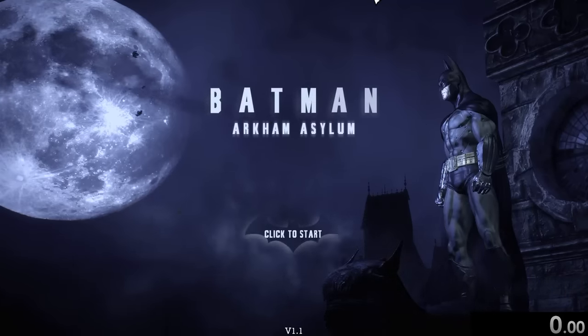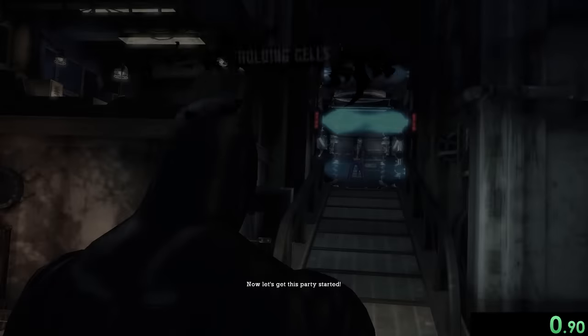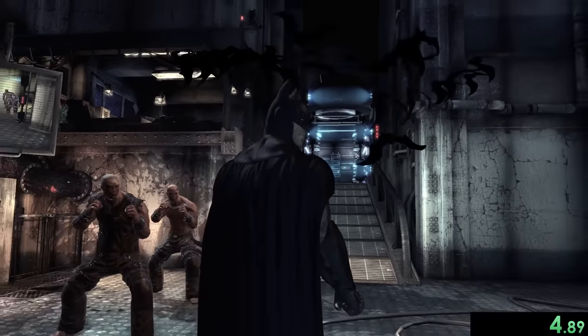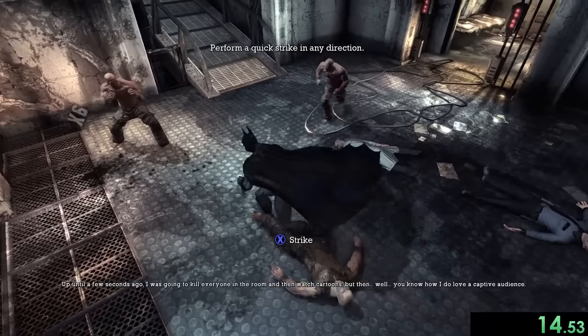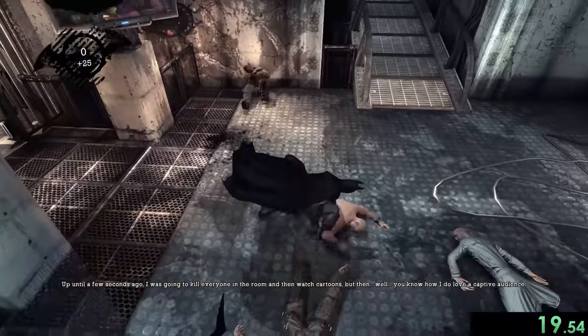Today we're doing a 100% speedrun of Batman: Arkham Asylum. We'll start the speedrun as soon as we get past the first loading screen. Right away we'll see that Joker is free because he got out of his restraints. The starting cutscenes show Batman taking Joker into the asylum, with Batman thinking Joker went in a little too easy — and the reason is he was actually planning this entire thing.